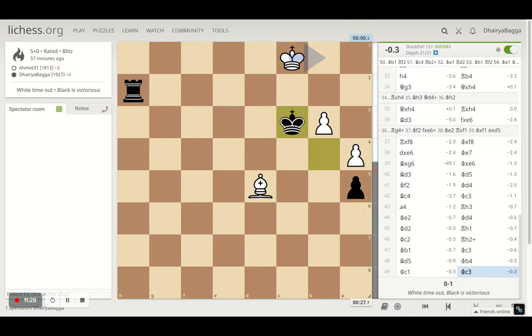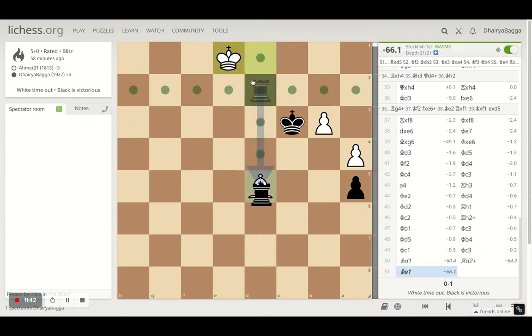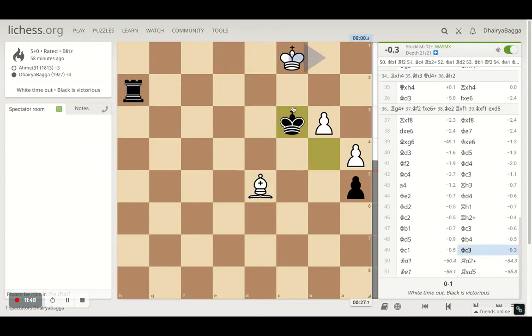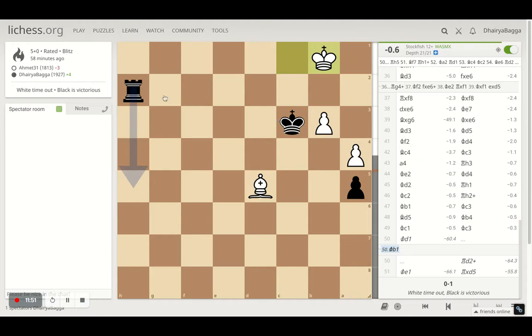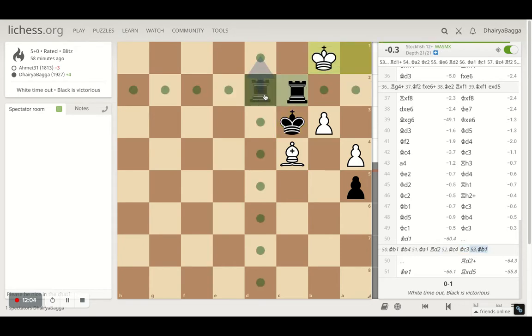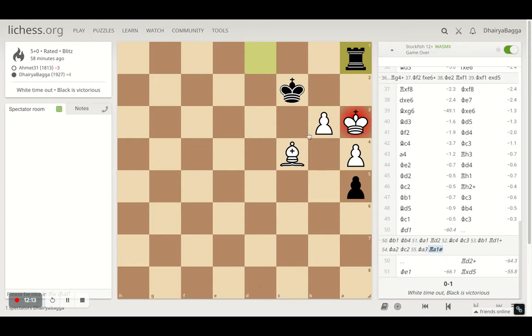After a couple of maneuvers, opponent ran out of time and I won the game. It would have been very tricky to finish it from both sides — one bad mistake would lose the bishop on the spot and it's a simple easy endgame. Or it can also be tricky — once my opponent plays the king there, moves that look passive can lead to checkmate with some precise play.